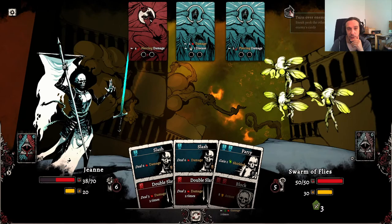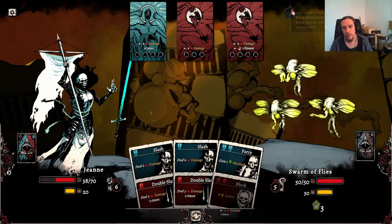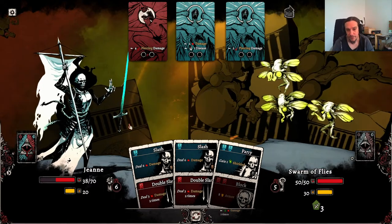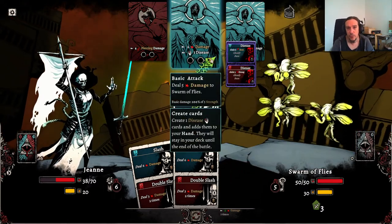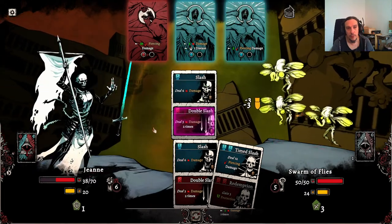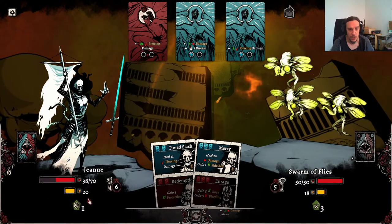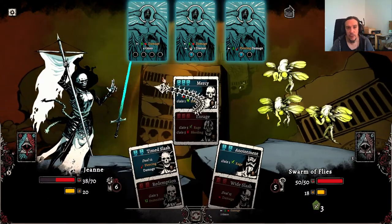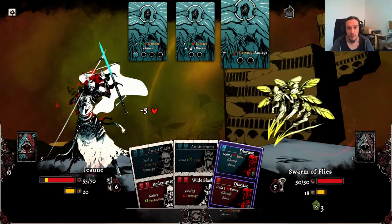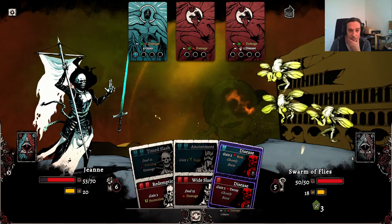We're going to go for a parry and then hack away. Piercing damage gets eaten by the shields. Our first application of Mercy — why not? That healing is pretty powerful, gotta say. I did take some damage, but still a net gain of 15 HP — nothing bad about that.